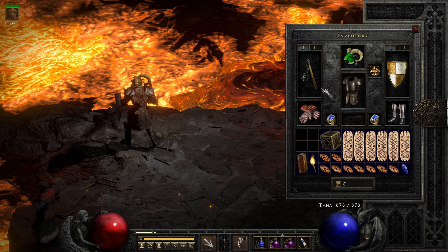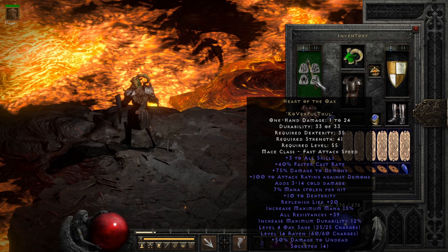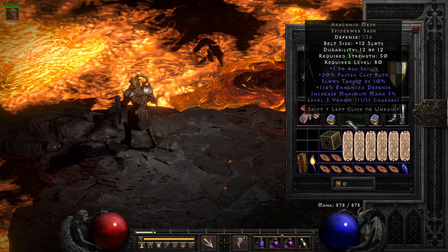On to the gear, my friends, and I'd like to begin by talking about a trifecta of pieces that in many ways forms the philosophical core of this build. That's Heart of the Oak, Arachnid Mesh, and Spirit. Now all three of these are generally best in slot for a wide variety of caster builds. They're really nice for this druid build because you get 35% FCR from a perfect Spirit — the one I'm showing has only 34, but it still does the job — and we have 20% from Arachnid Mesh. Heart of the Oak gives us 40.